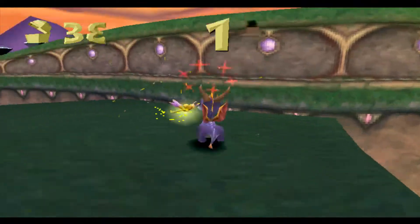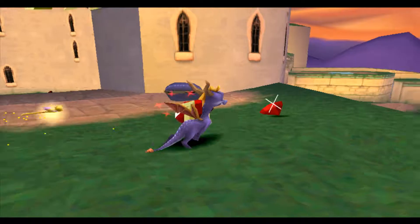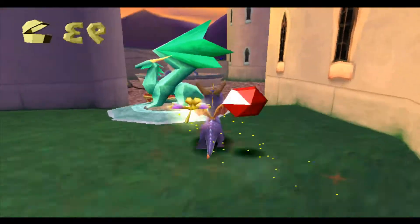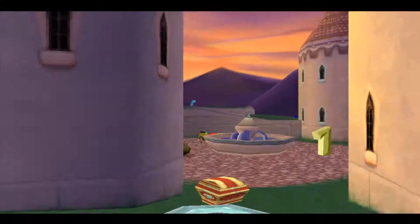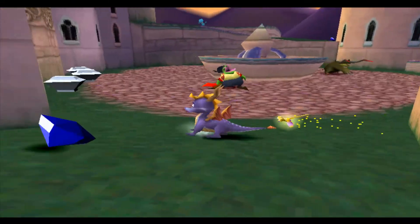Spyro 1 has these weird chests where you have to flame them and then the gem comes out, and you have to catch it before it goes back in. It's really tedious, and I'm very glad they got rid of it.